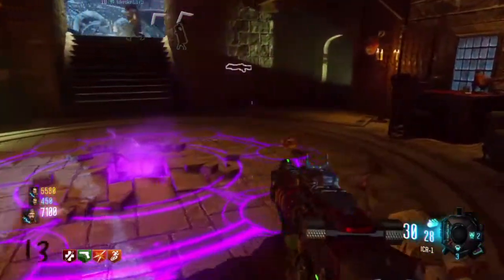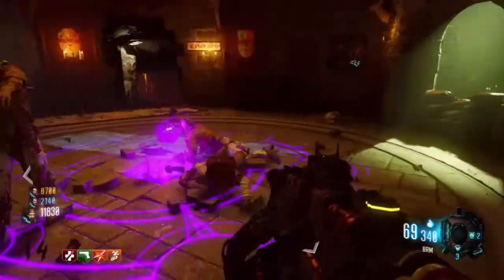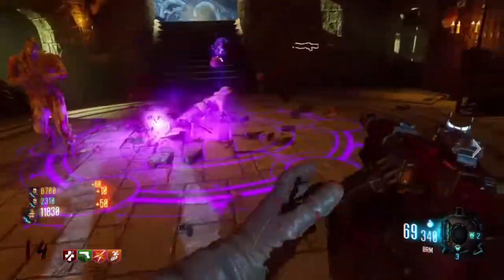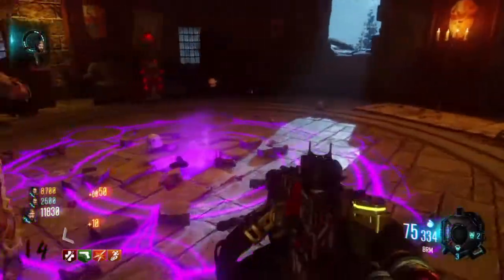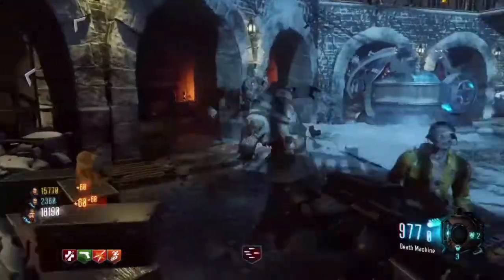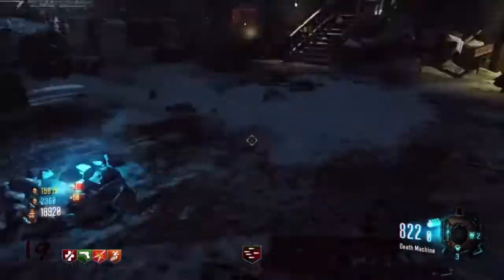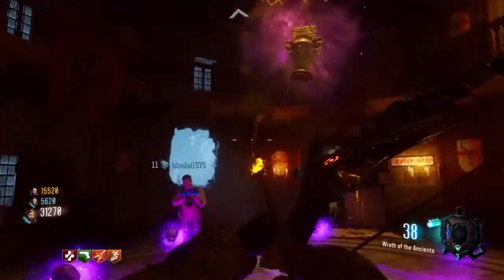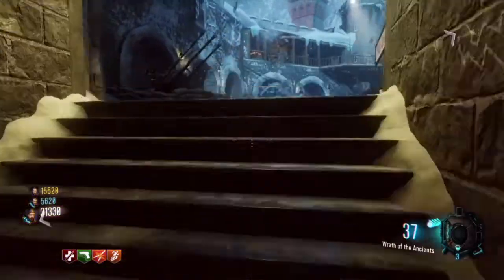Now that's three souls. You need six in total. So here are some more crawlers. And now they're dead. You're going to hear him say some words but you don't really need to bother about that. You need to collect these drops that the zombies make after you kill them — it's like a power-up. Now shoot that and it will say some words.